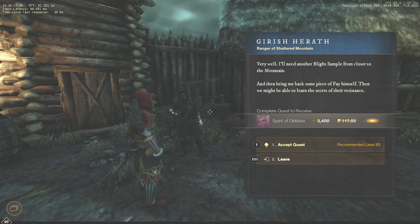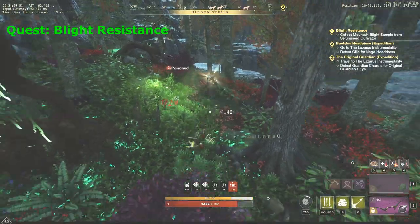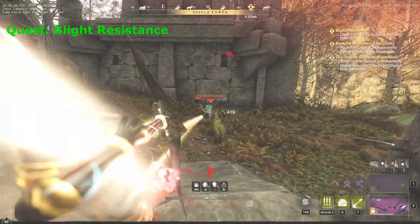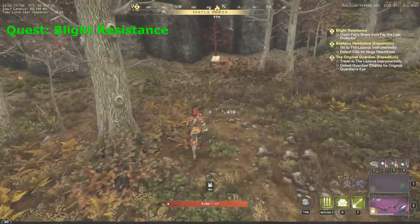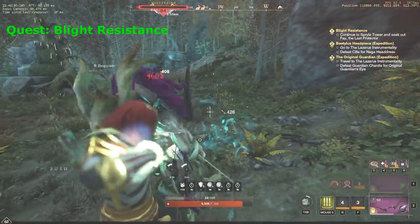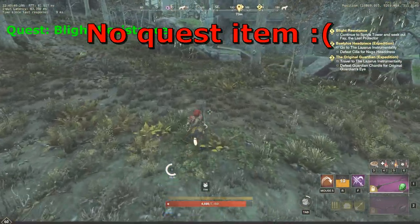Some good news — this is the last quest before you finally obtain a Tuning Orb. Reach the quest mark on the map and start killing Serumseed Cultivators. I had to kill 3 of them before I finally got the Blight sample. Don't forget to keep an eye on your Blight Resistance level. Move to the next mark on the map and get ready to fight a miniboss, Faye the Last Protector. This mob is not that easy to kill, so I recommend you to make a camp nearby. There is a chest right near his respawn point, so you must kill him somewhere around there.